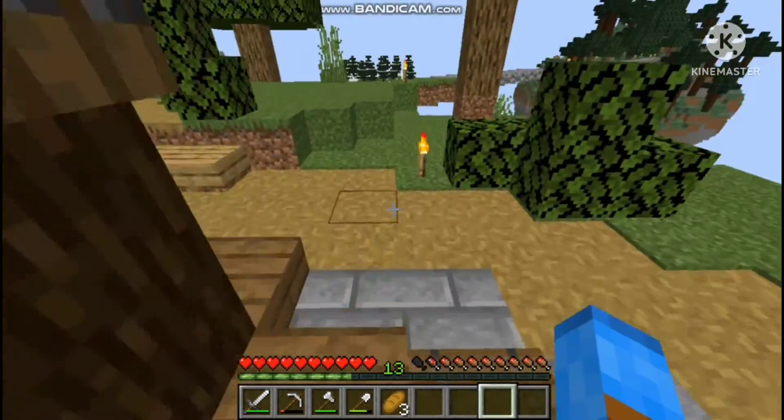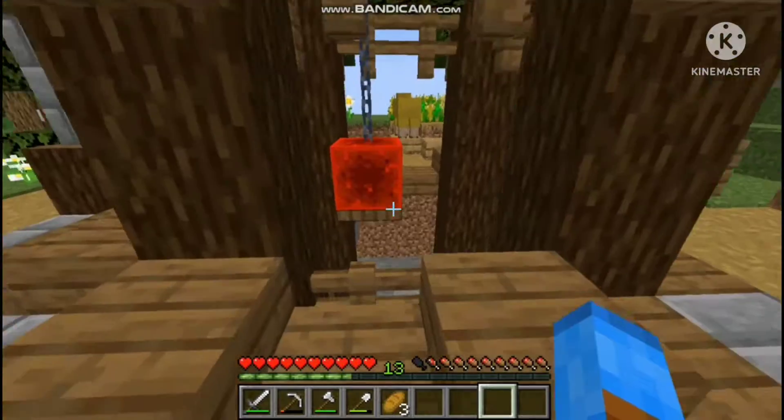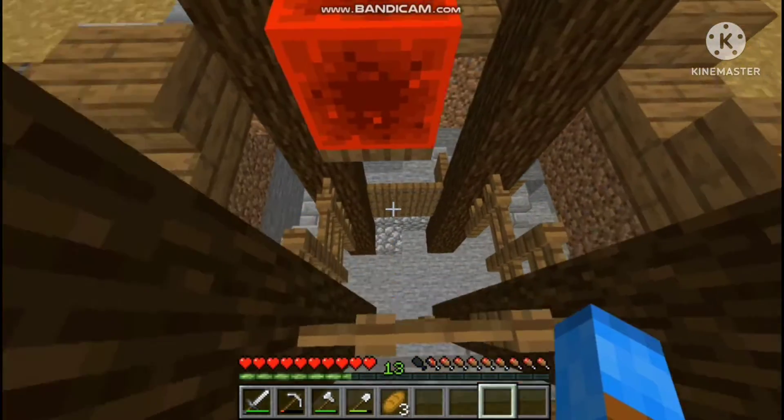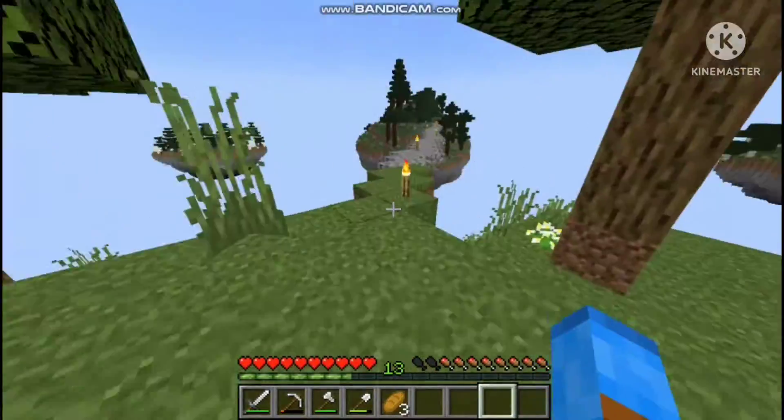I didn't know what to put here so I just put a redstone block, since I don't have silk touch and can't get the ore as it appears in the caves. We've got our little crane bringing things up, it's open on the top, and our mineshaft goes all the way down.